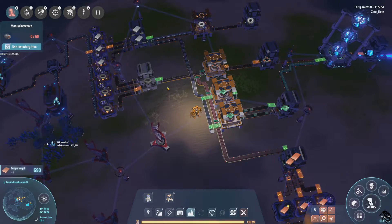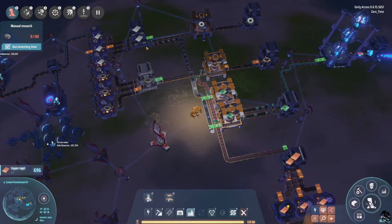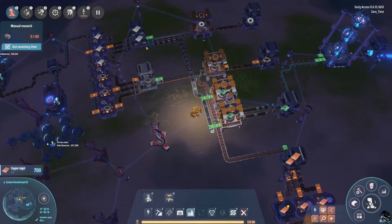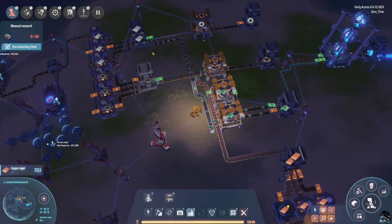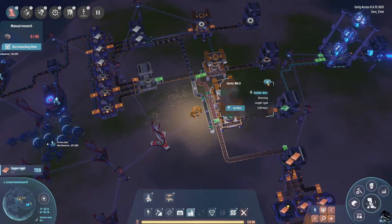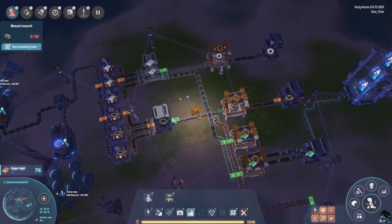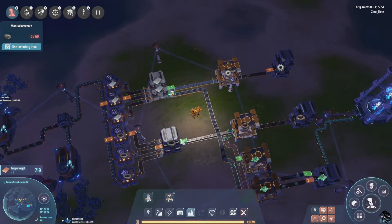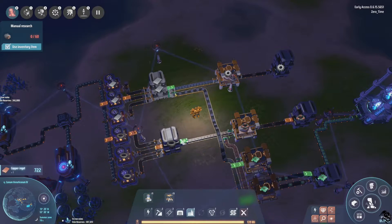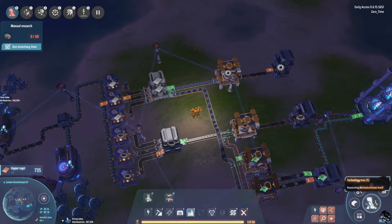The only way to make this faster is combining two belts with the sorter, without dotting from two sides — that's the only way to make this faster. I think I know what the problem is — I think it's the belts. It's going from transporting to waiting. So our problem is the belts.